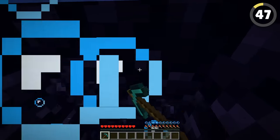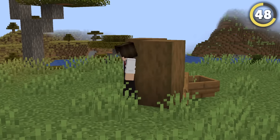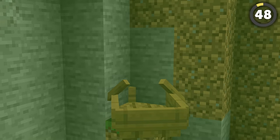If you build a corner like this and row a boat into it, when you leave the boat you'll teleport onto the other side of the wall. You can use this to create a secret entrance inside your base, or in a mountain. It'll work either way.